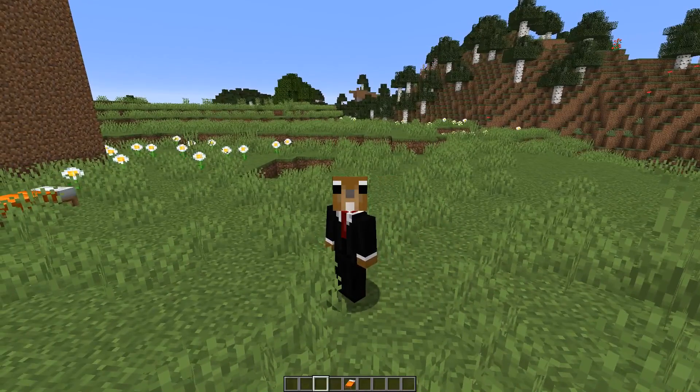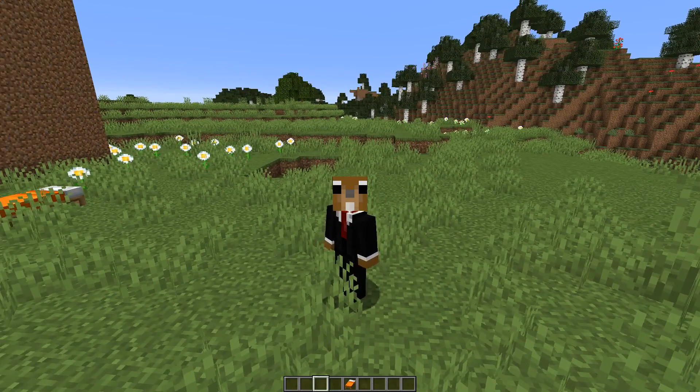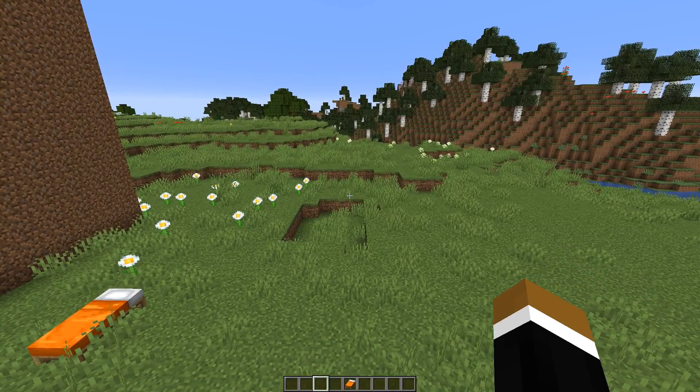Hey guys, welcome back to another Wednesday video. Of course that means it's snapshot time. Mojang really has been hitting it out of the park lately, so this is again a really cool snapshot. This is the third one for 1.15 and again has some really nice features and annoying bugs got fixed. The biggest change certainly is that Mojang now publishes deobfuscation maps, so that means a lot more people will have access to the code more quickly in new versions.